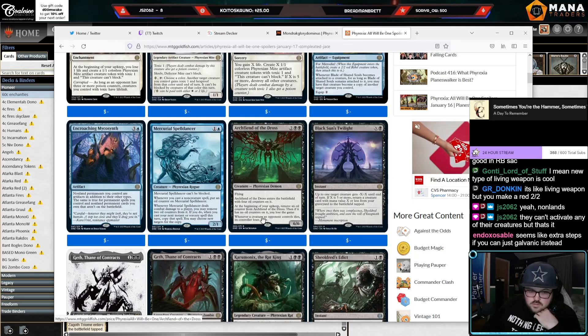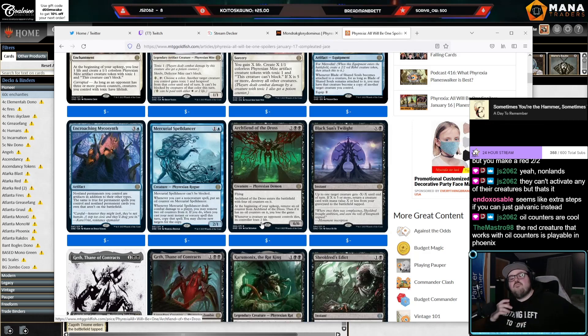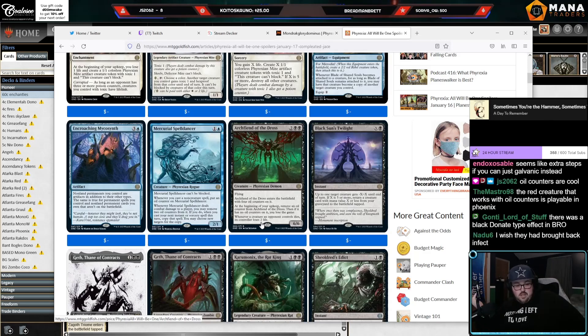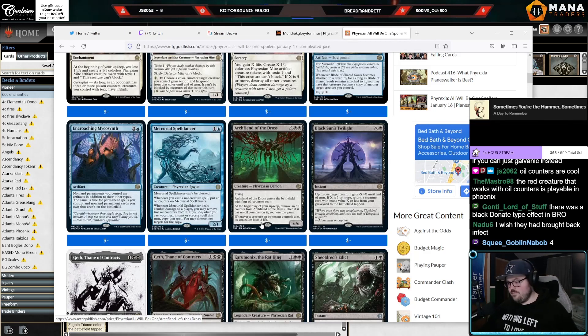6/6 for four, ETB with four oil counters. Upkeep: remove a counter, and if it has no oil counters you lose the game — that's rough. Whenever a creature an opponent controls dies, they lose two life. The elephant in the room is that none of these black four-drops are ever going to be better than Sheoldred, and how many black four-drops can you really put in your deck? It's good, I like it, but I'd rather just play four Sheoldred.